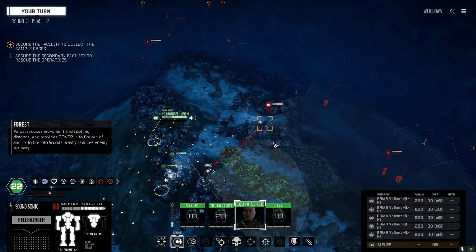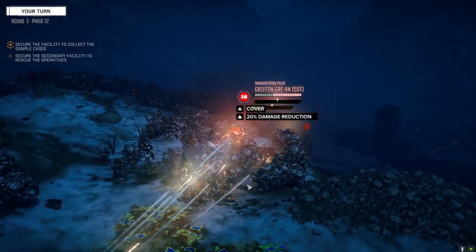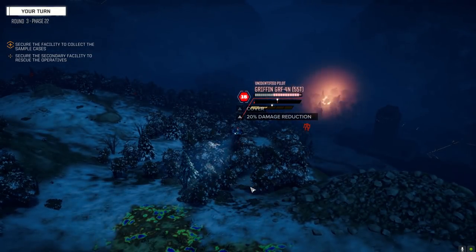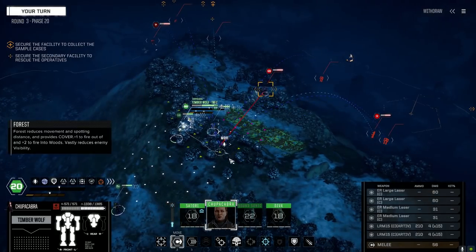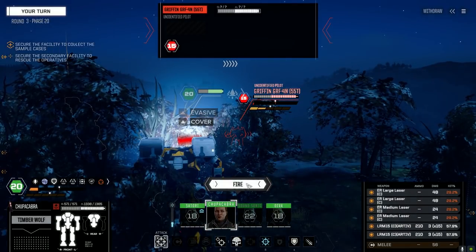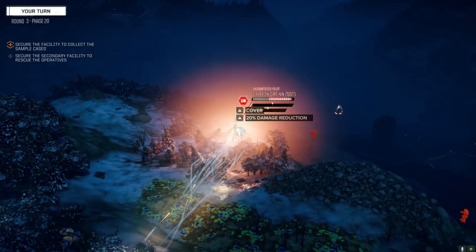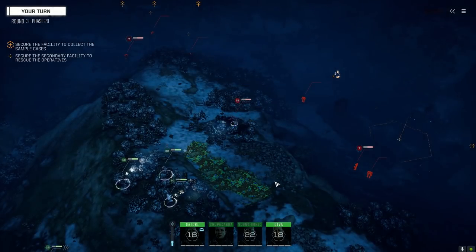Let's come over here - I know it's not the best but we're just going to shoot from here for now. I want to make sure we stay together. Let's make this guy completely unstable - let's use the Artemis. We'll let Diva go first, make him unstable, then let Satori hit him. Maybe we get lucky with a headshot, or we go after a leg or something. That's the Mad Cat 3X.